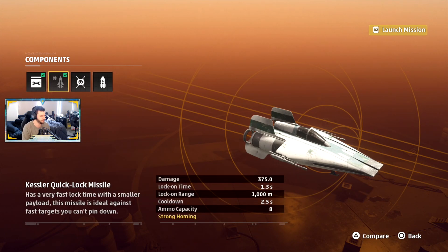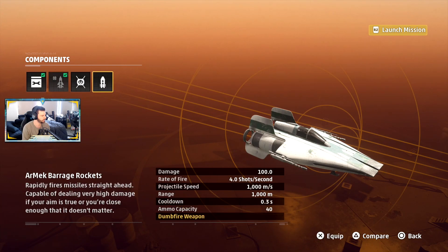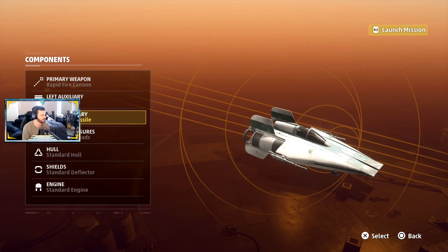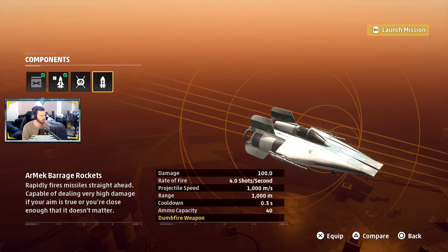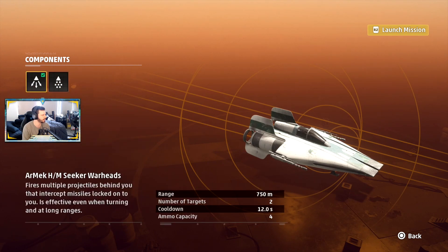I like the repair kit. I definitely want to have a repair kit because I know these things take damage really easily. Auxiliary quick lock missile — I like the quick lock missile. Rapidly fires missiles straight ahead, capable of dealing very high damage if your aim is true. My aim is not that great, so I don't think I'm gonna go with that yet.